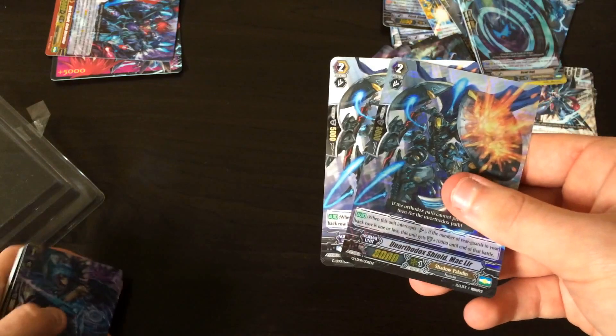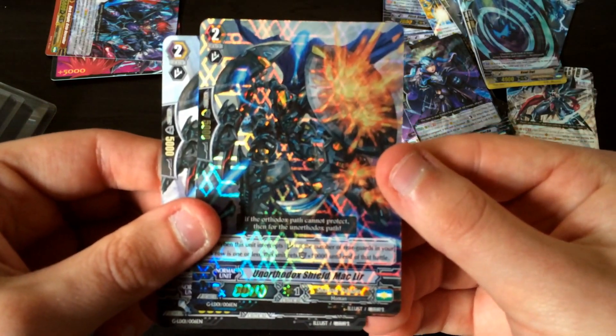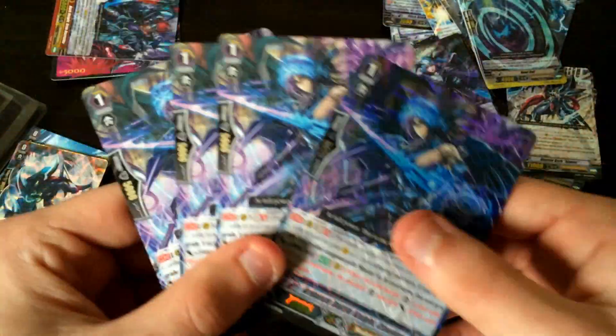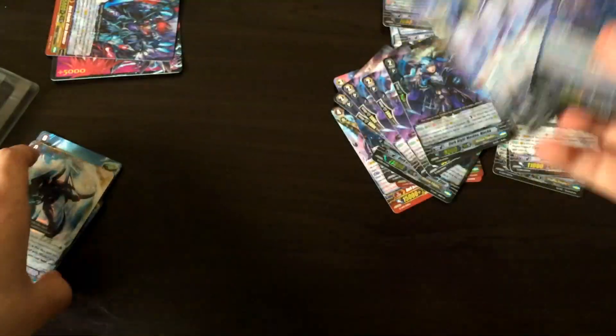Then we got — oh, my poor buddy Mac Lear. What have they done to you? A moment of silence for Mac Lear. Oh well. And then we got four Claudus. This Claudus I will use — I had the promo Dark Goat, so I never actually had to use Claudus in Raging Form. This Claudus is good. I will use you. Good job Claudus.